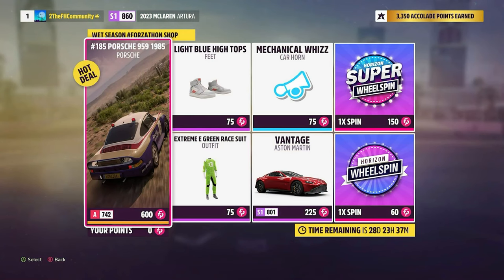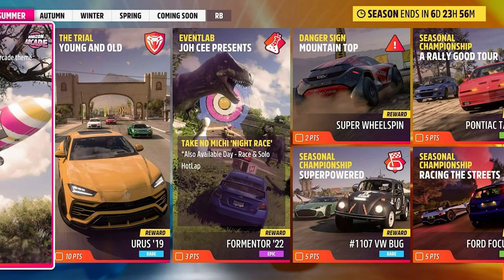Let's have a look at the shop. The Porsche 959 from '85 in light blue, high tops, mechanical wear, Extreme E green race suit — lovely. The Vantage by Aston Martin is also in there. For wheelspins and super wheelspins, you've got the Urus. The event lab has Mountaintop — a danger sign — Superpowers, Rally Good Tour, Racing the Streets, and another one I haven't got on screen.